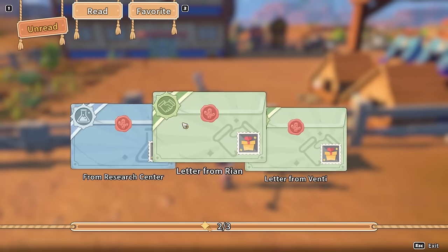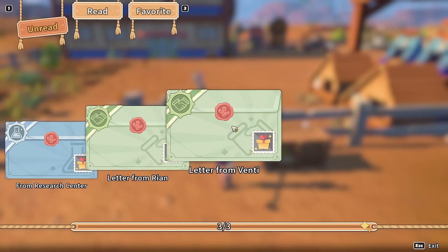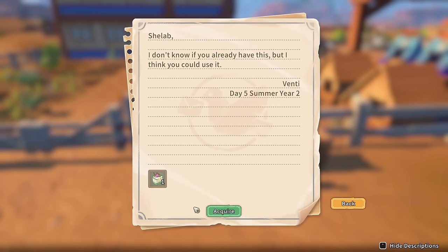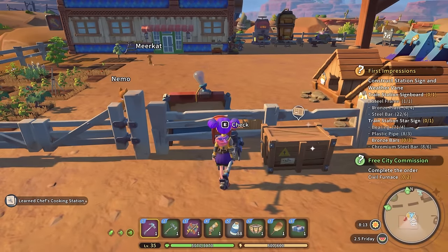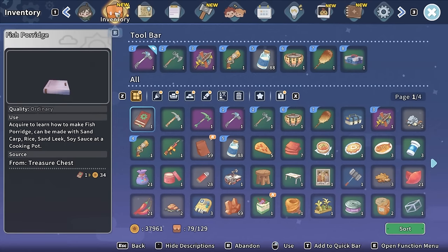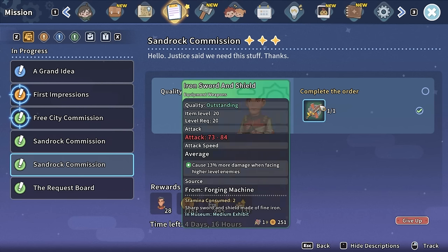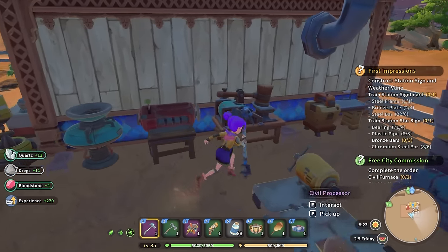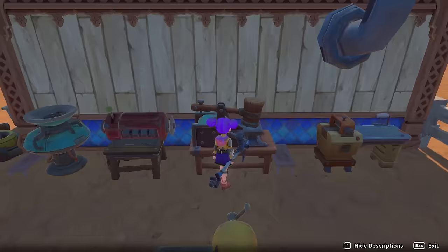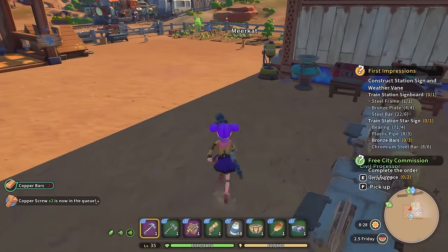Why don't we go and hand some commissions in? I know that once I put this train station stuff down it's going to move the main quest along. I want more time to get to be friends with people, give presents, and do some side quests before I move the main quest along. I'm going to acquire melon mousse, get a stool from Ryan, the research center has finished, and my chef's cooking station is done. I need to be careful that I don't hand in my own sword and shield - done that before. I need two copper screws and I can go hand in the coffee.